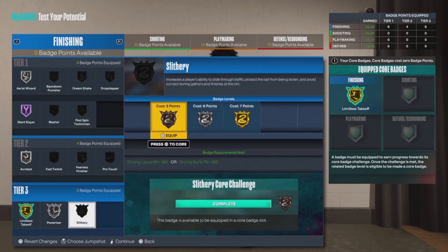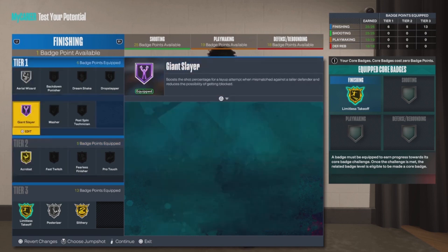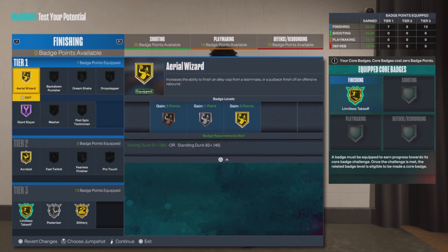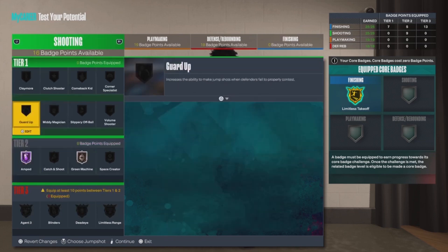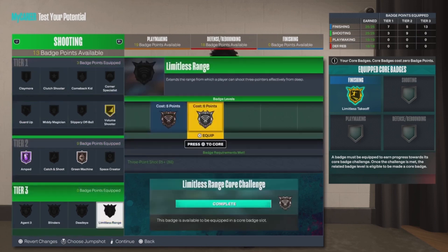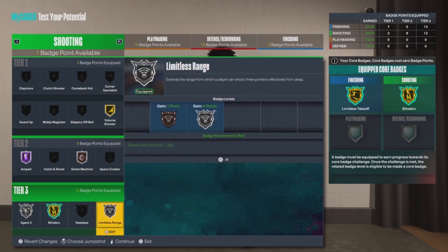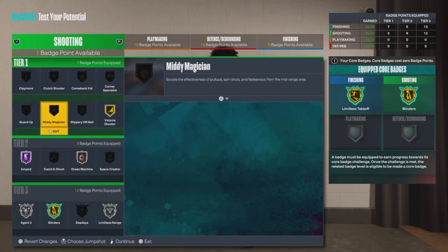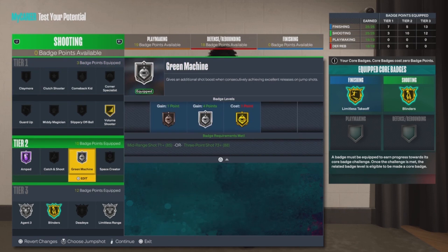Let's go over the finishing badges. For finishing, I went with giant slayer on Hall of Fame since you're gonna be going up against bigger guys. I put silver pulverizer, gold slippery finisher, and the rest on finishing badges I need. For shooting, I went with gold catch-and-shoot, definitely half-time amped — I would use that if I was using this build — and I capped blinders to keep my agent three and limitless range on silver. For the remaining shooting badge I went with silver green machine.